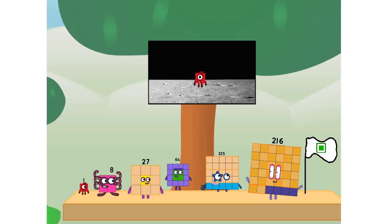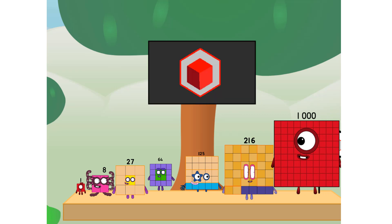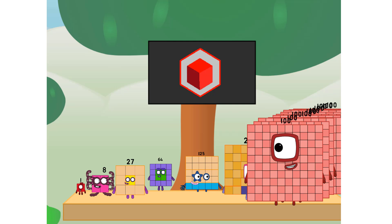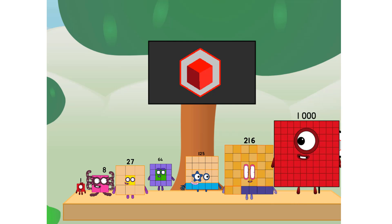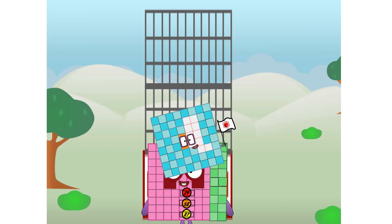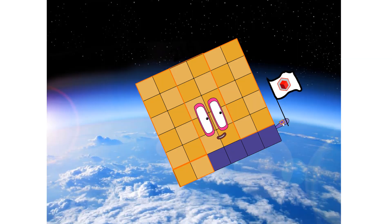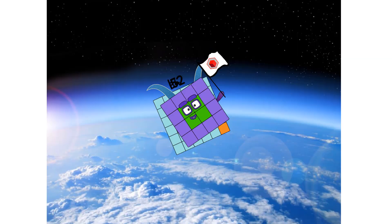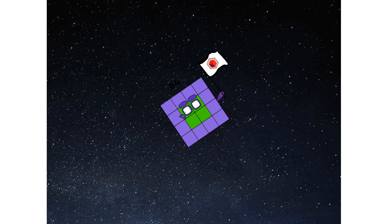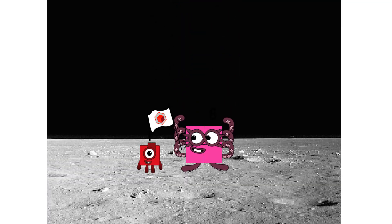The only thing left now is to plant the cube club flag. Number land, we have a problem — I forgot the flag. Don't worry, little one. I'll take care of this. And I promise, no square power. Cube power only. Hello — looking for this?